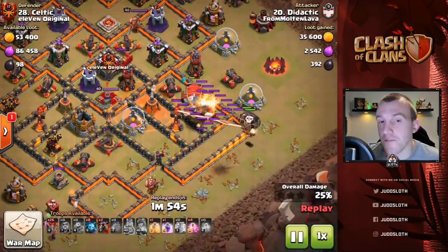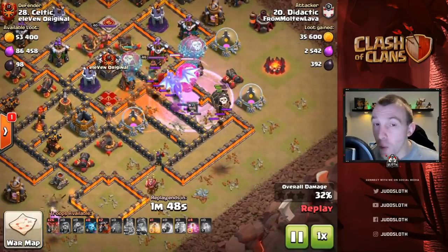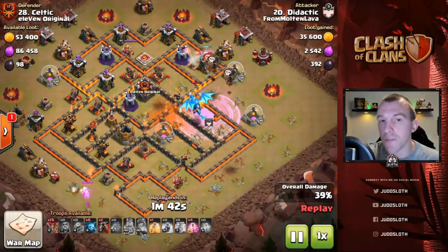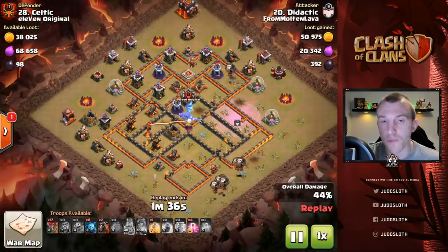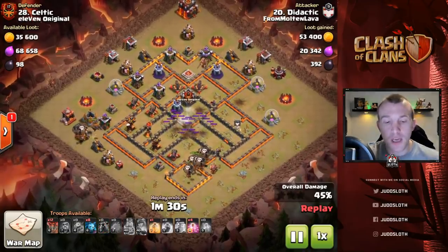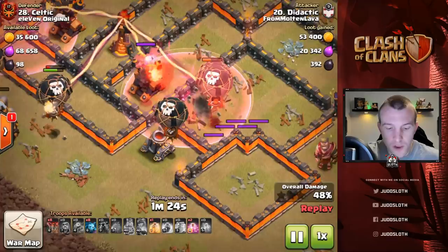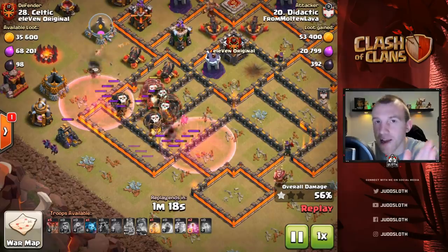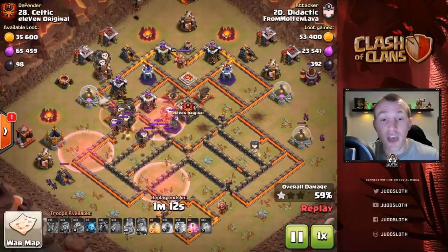Remember what you want to get: the CC, the Queen, and if possible a Multi Inferno. Coming from that slight angle meant we could get all three. Remember your Electro Dragon has to be under the rage in order to get the Queen and the CC, and the balloons are cloned from there. Do not make the mistake of missing your clone spell — it's very easy to do. Make sure you drop your clone a little further back. There's a shadow underneath the loons — that's where the loon actually is; it looks a little further forward than it really is.